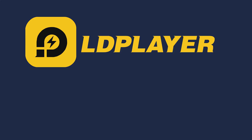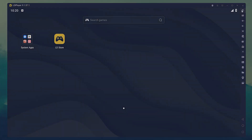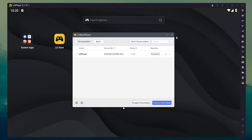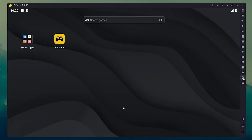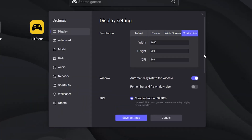LD Player is one of the most popular emulators out there. But here's what many people don't know — the older versions are much lighter. For example, LD Player 3 or the Lite edition can run surprisingly well on all systems with low RAM.